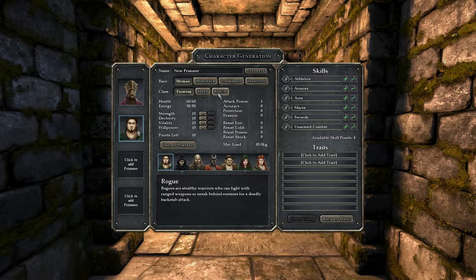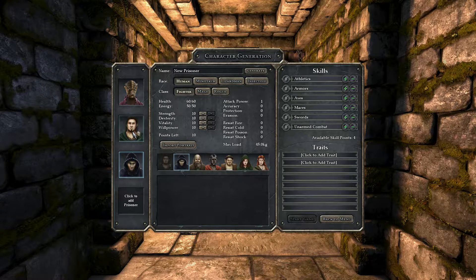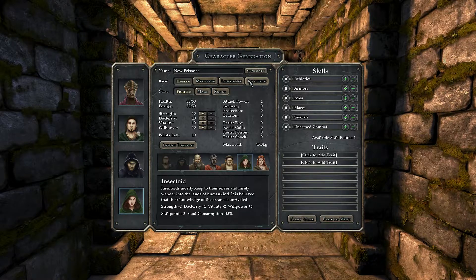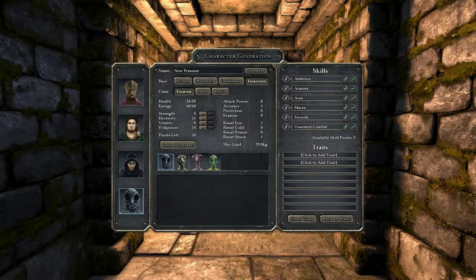Oh, you just picked the picture. I want a human to be the mage. I don't know if you can arrange them or if you have to just decide from the character screen here. Insectoid — that's someone I want to have. Minus two strength, plus one dexterity, minus two vitality, plus four willpower, minus 15% food consumption. That sounds like it could be a mage. I would have liked the human because he has one more skill point. Insectoids mostly keep to themselves and rarely wander into the lands of humankind. They believe their knowledge of the arcane is unrivaled.